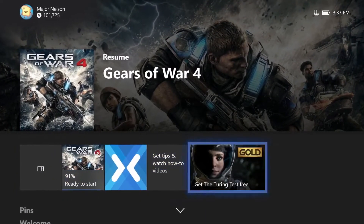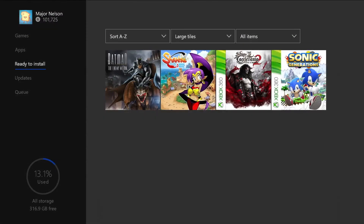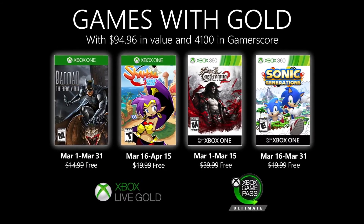To redeem the titles, simply click on the gold area on your Xbox One, your Xbox 360, or even on the web at xbox.com/gameswithgold. Your new games will automatically appear in the ready-to-install section of your Xbox One. With Xbox Live Gold and Xbox Game Pass Ultimate, you are part of the world's premier gaming community.